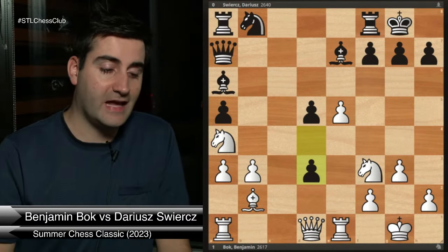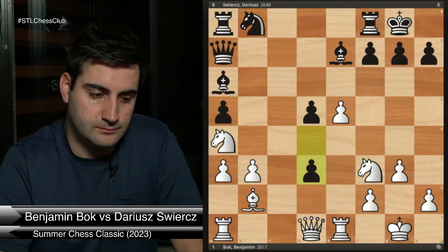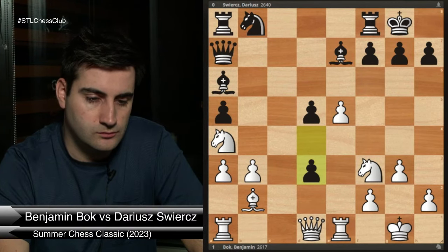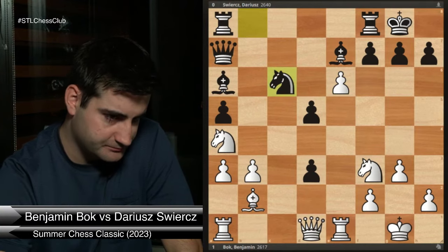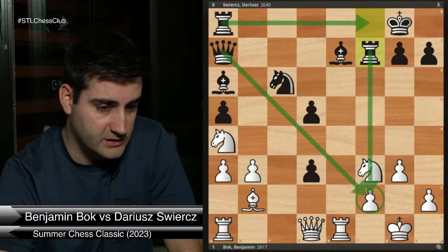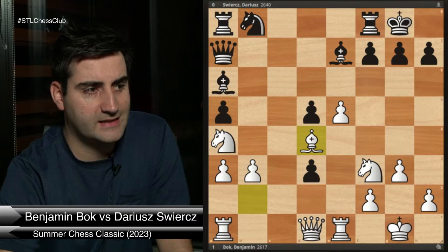Black plays d3 to hang on to the pawn. If black gets time to develop with knight c6, they're doing quite all right. So we need to act. E6 has been suggested in the chat, but after knight c6 black doesn't have to respond and after takes-takes, the trade works in black's favor — the pawn on f2 comes under pressure and maybe white is even worse. Bishop d4 is possible to attack the queen, but I think black just moves the queen to something like queen b7 and might be fine.